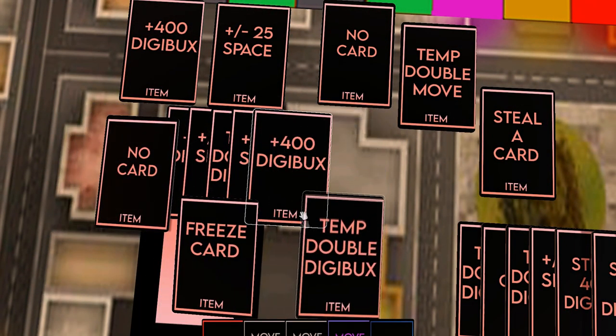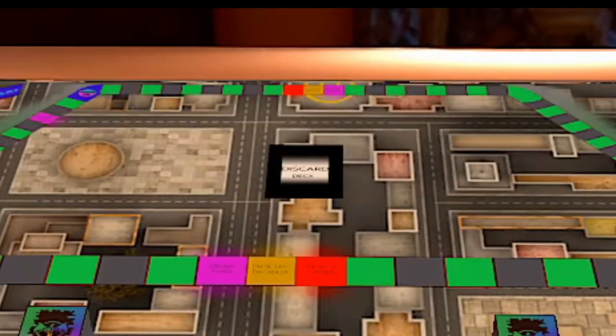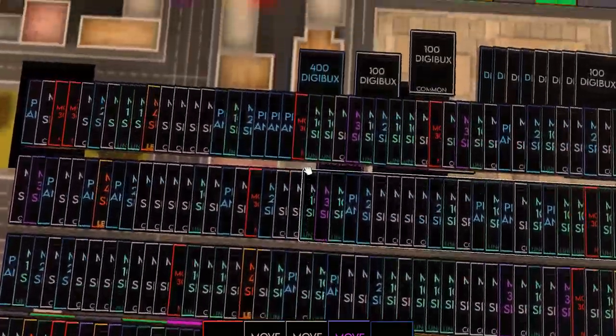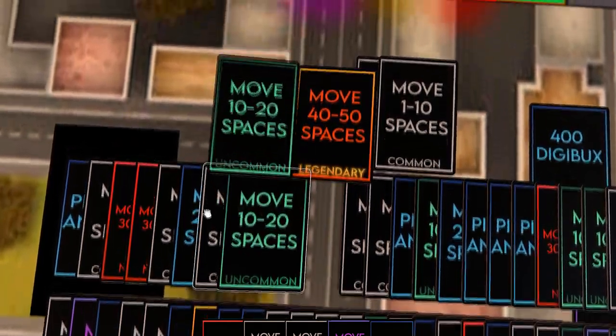Which brings us to the decks. There are five main decks in the game: the draw deck, digibux deck, items deck, vault deck, and finally the discard. The draw deck consists of movement cards and pick-up-item cards. This is your main deck since no special card or tile is required to draw from here.